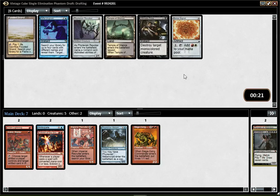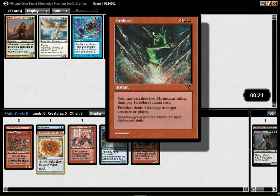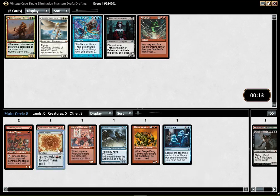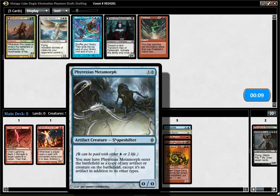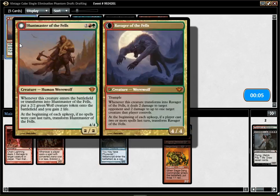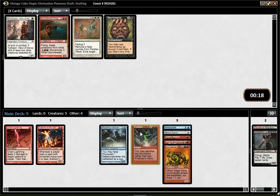The Animate Dead did not wheel unfortunately. Dimir Signet wheeled though, which is super nice. Fire Blast wheeled. Am I likely to be Mono Red beatdown? I really have only two cards for the Mono Red deck currently — three, because Metamorph is probably fine. I could splash for Master of the Fells. I'm gonna pick Fire Blast in case Mono Red is actually open.